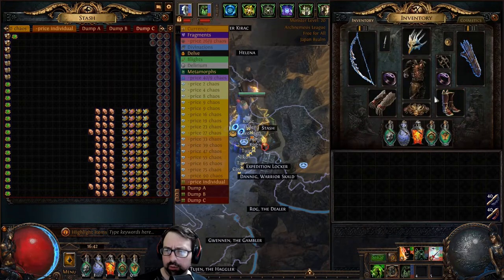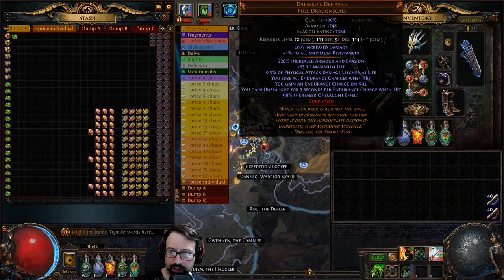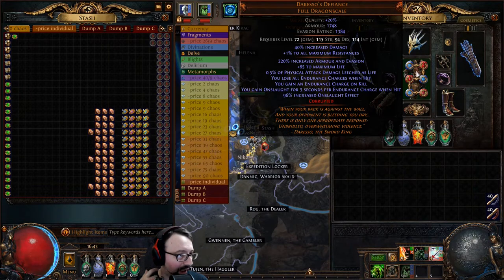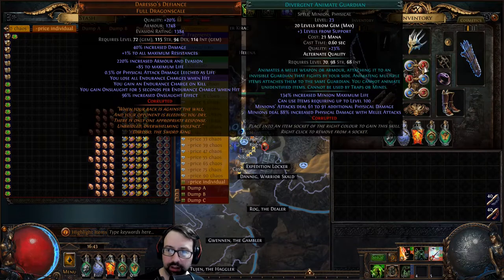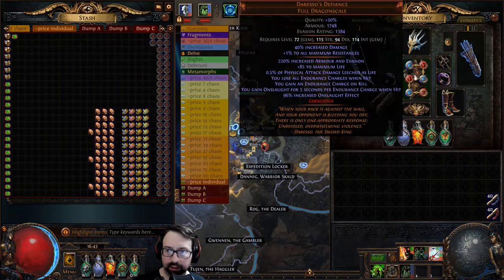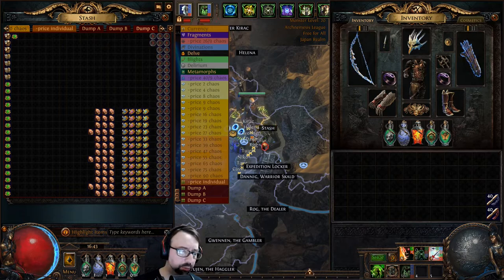We're still running the goal, still doing shrines — all about that shrine life. I really enjoy this, it's not really meta; almost nobody's doing it. When I went to look up characters also running tornado shot magic find characters, only one other person at level 100 was using the goal, and hardly any lightning arrow characters either.